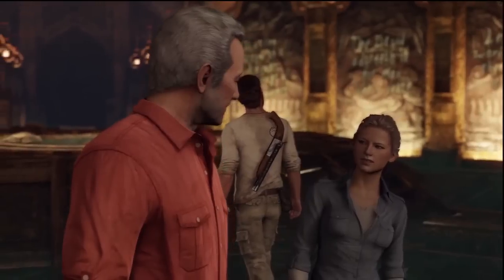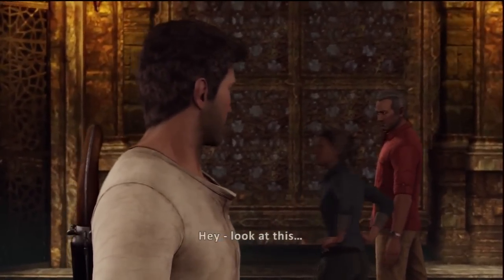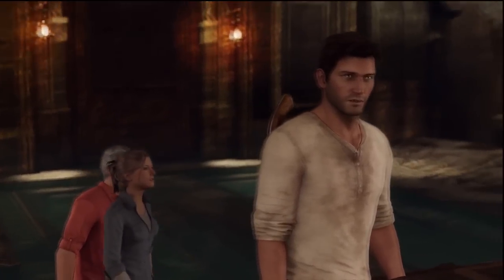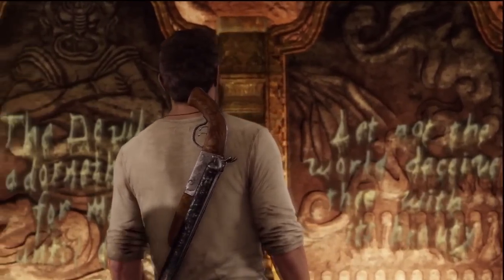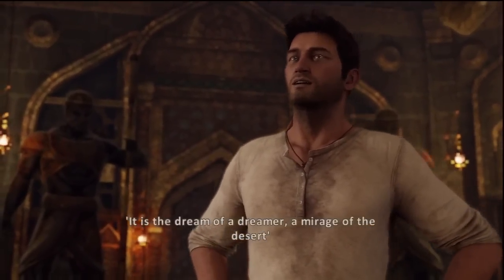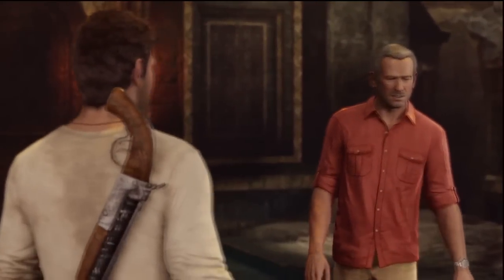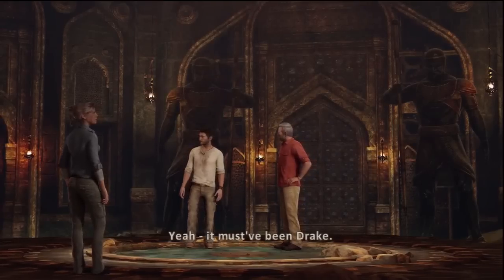Sully has got it right. Wait, you knew about them? You were planning on telling me, right? Hey, look at this. Nice little chandelier effect. Writing words on the walls. Are they in English? Let not the world deceive thee with its beauty. It is the dream of a dreamer. A mirage of the desert. A cup of death will be filled for thee. Lovely. That's pretty friendly stuff. It's all in English. Yeah, it must have been Drake.